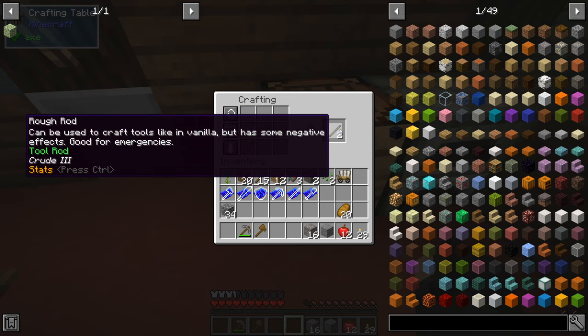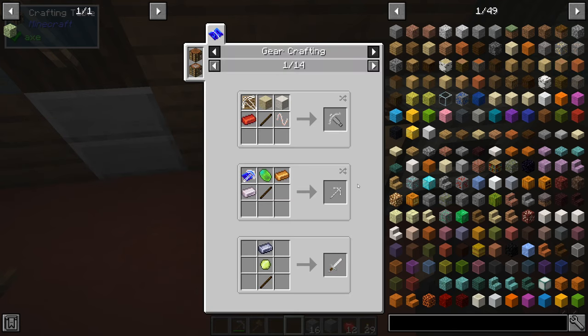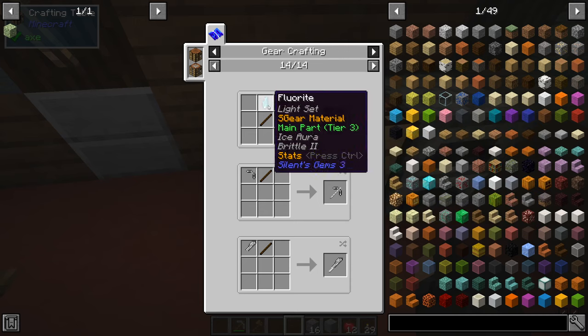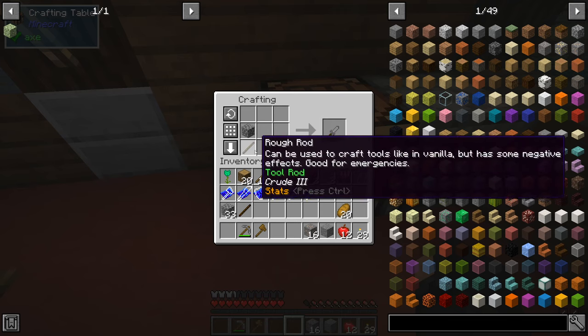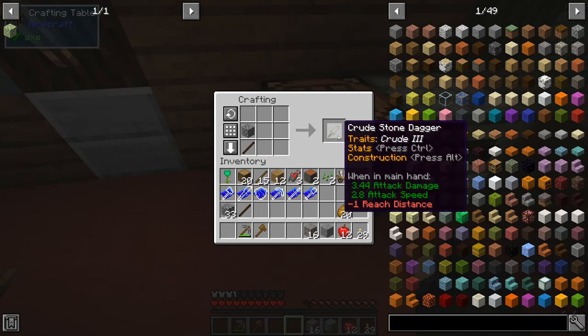The one exception is you can make rough rods, which use two sticks in a diagonal pattern. There are a couple of recipes that don't use blueprints, like this dagger recipe right here. You can use any gear crafting material and then a rough rod to make a dagger. So we'll take a rough rod — these rough recipes are shaped, so the material needs to be above the rough rod — and we've made a crude stone dagger.